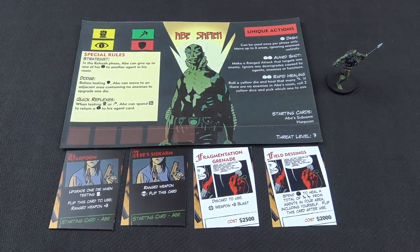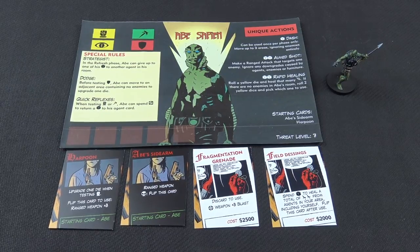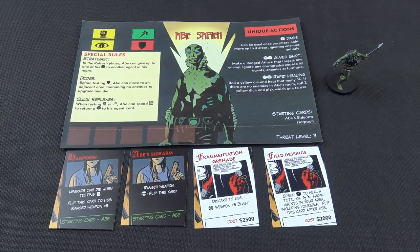He's got a Harpoon which is a really interesting weapon allowing him to either upgrade a die in melee or chuck it for plus three. He's got his guns, a grenade to blast things - when in doubt, chuck a grenade. We've got field dressings as well just in case. Abe is really there as a supporting role to Hellboy - he'll probably be opening a lot of doors, firing an early shot before Hellboy walks in and utterly smashes things. That's the plan.